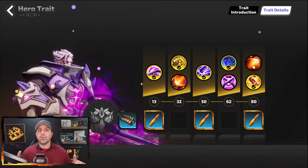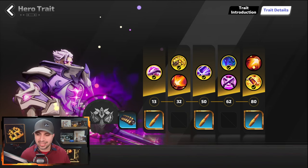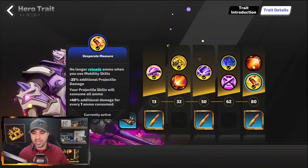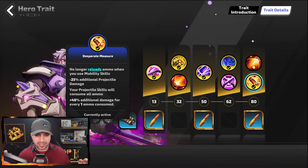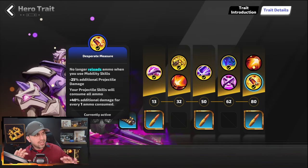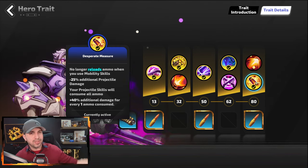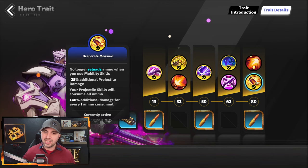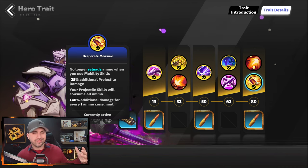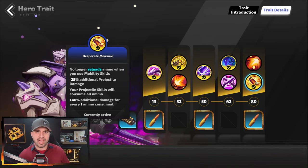Now let's check out the hero traits for Blazing Bullet. At level 32 you want Top, at 62 you want Top, and at level 80 you want Bottom. Something really interesting about the way I have this set up — after lots of testing — attack speed does not help you in any way. I know that's hard to believe, but even if you have 500% increased attack speed, or negative 100, it doesn't matter, because you don't reload fast enough to use it. Basically every single time you shoot, you will shoot all the ammo you have.